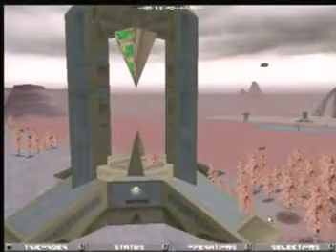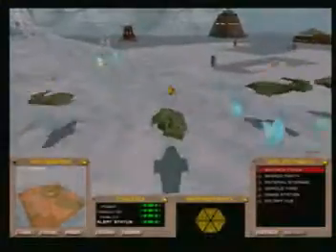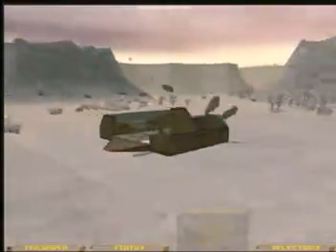Towering Romulan stations, Federation science blocks, brutish Klingon disruptors, all built panel by panel before your very eyes.